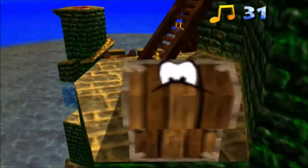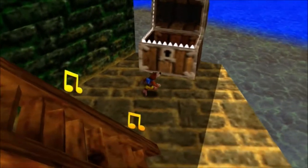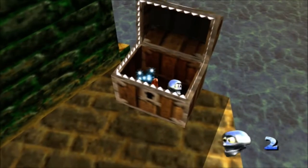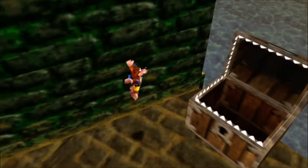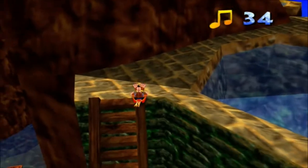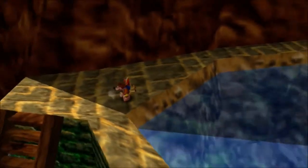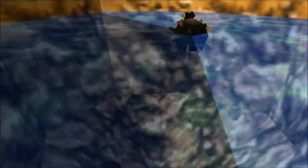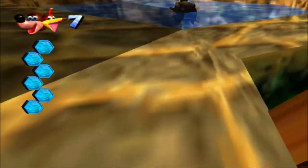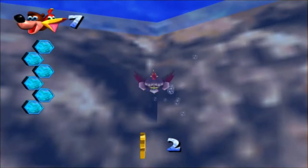Oh, two more moves on both tokens — that's nice. I timed it not so well, mistimed it. In this world and the next one you don't actually use the Mumbo Jumbo tokens; you save them. But about two worlds after this one is one of my favorites — it's a swamp world and you get to be a little croc, which is pretty cool.